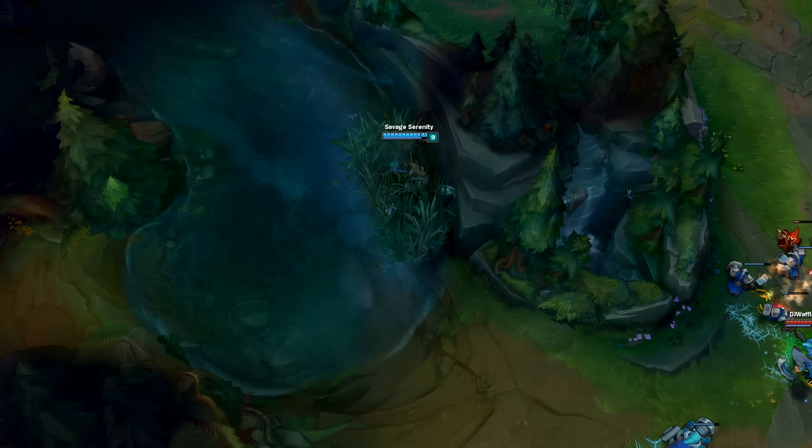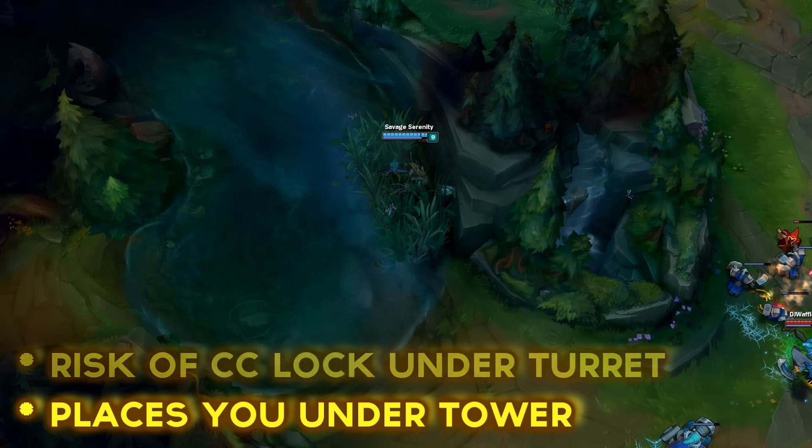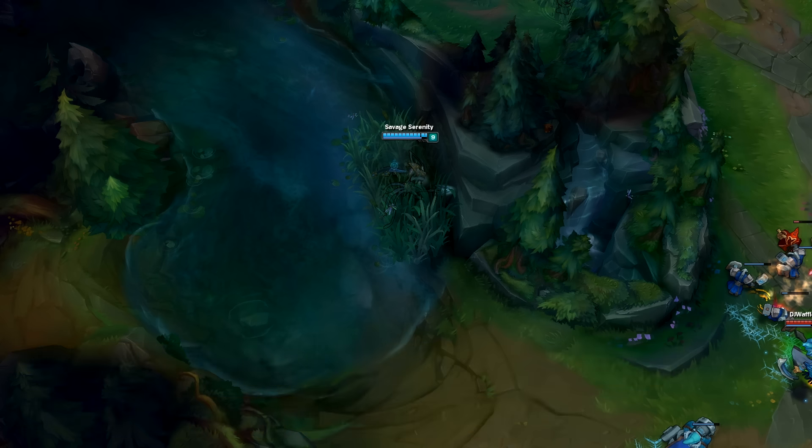Take this famous drift wall for example. There are many places you can end up while drifting over the wall, but some areas are more difficult than others. The easiest place to end up is directly across from the wall, as your starting position has no impact on where you land. Drifting here is effective, but it places you under range of the tower and at risk of being CC locked down under turret. What we want to do is drift around the entire section of wall to get out of tower range. This also helps to get to enemies further down the lane and is almost impossible to counter because you will end up behind them no matter what.